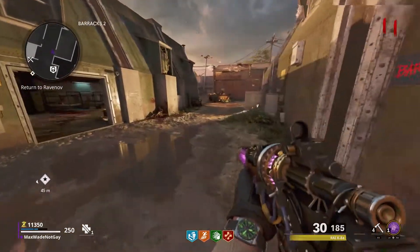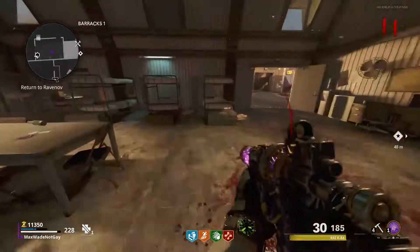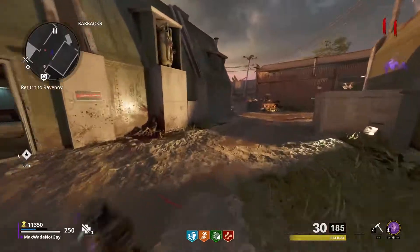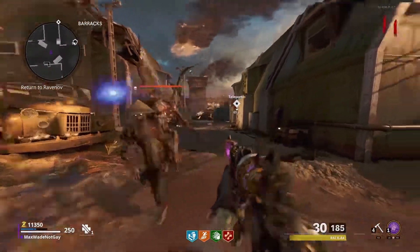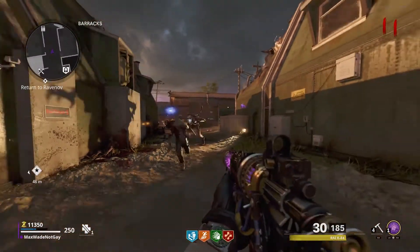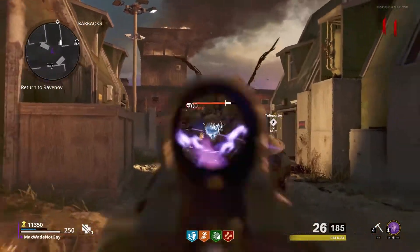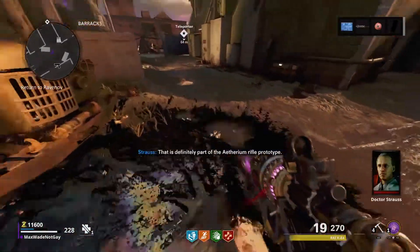Usually they're not that hard if you have Ring of Fire or whatever you've got. Just keep trying all these lockers — if you want to open them all at once, it doesn't even matter. He'll pop out and you're going to want to kill him. Kill him, and then he drops this little yellow thing that you're going to want to pick up.